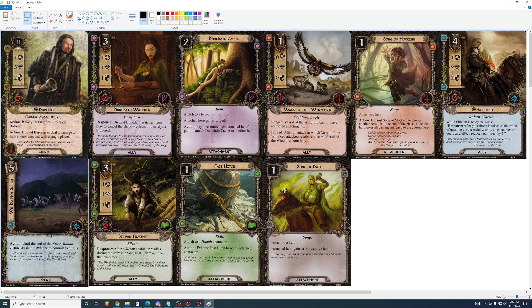Song of Battle: attached hero gains a Tactics icon. Right now there are no essential Tactics cards I can think of that you'd want if you weren't running a Tactics hero — maybe Feint in some situations, like against the Witch King, but even then I'd just run a Tactics hero. I don't think this is going to see a lot of play. So overall: Fast Hitch and Boromir, with a look at Vassal and Elfhelm, and possibly Dunedain Watcher. It's a pretty strong AP — I like it. Worth a buy. I'd rank it second, maybe third, maybe tied with the Frodo one, behind the Song of Kings AP in terms of how essential they are in this cycle. Thanks for watching.